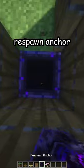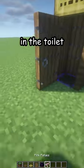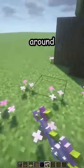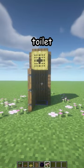Place a respawn anchor for the void in the toilet, and some flowers around like that to make it pretty. And there's our new toilet — thank you!